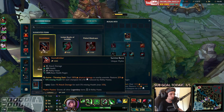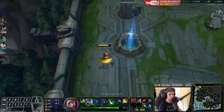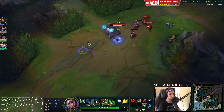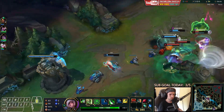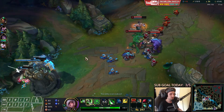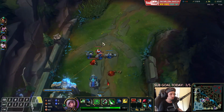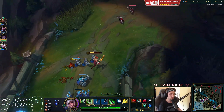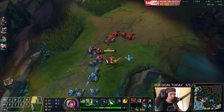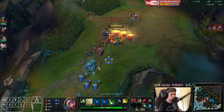We're going to go back and buy the Phage, along with a Ruby Crystal. I'm not going to fully wait for my health to go back up because the wave is getting pushed in right now and I don't want to miss farm. Oh wait — how exactly did Yasuo escape that? Did Alistar just kick him away? That's honestly quite interesting.